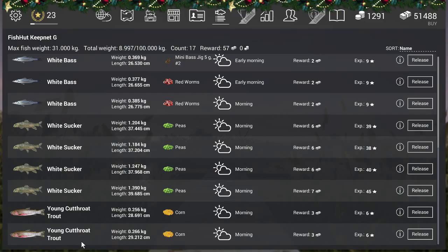Very strange stuff! But you'll see peas work really well — get some peas. The reward is 6 currency and 39 experience. That's how you need to catch him. If you like the video, give me a like. Have fun with the white sucker — it's a good fish to go after, though experience-wise it's a little below the cutthroat in weight. Thanks for watching guys, see you later, bye!